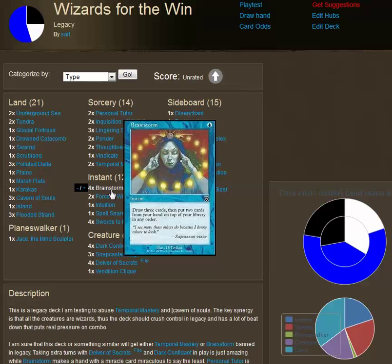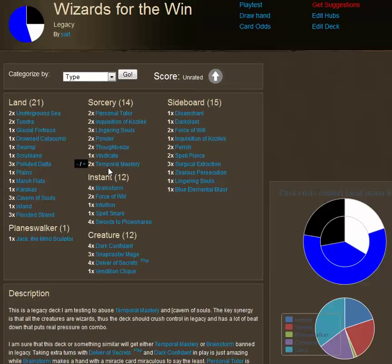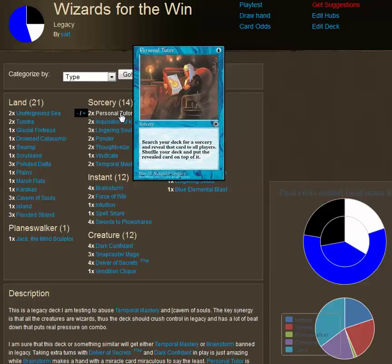I've got a few other deck manipulation cards to help enable this. In the sorcery area, I'm using Personal Tutor — an old Portal card that allows you to search your deck for a sorcery, reveal it to all players, shuffle the deck, and put it on top. Most other search cards, like Vampiric Tutor, are already banned in Legacy. Personal Tutor has been overlooked because it was from Portal, but it has new applications with this Miracle mechanic from Avacyn.